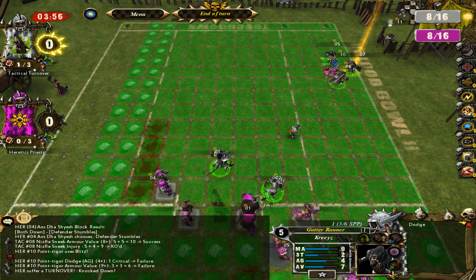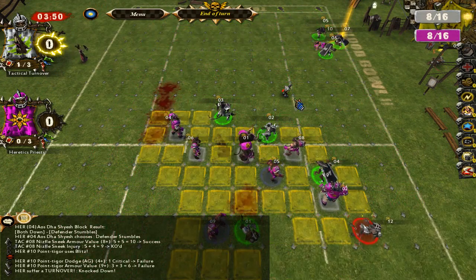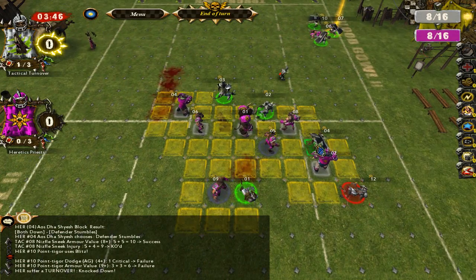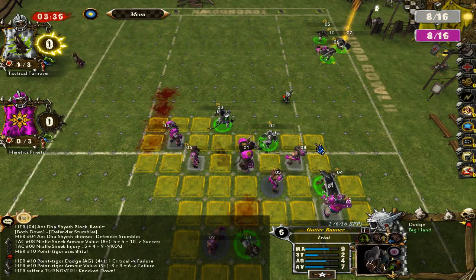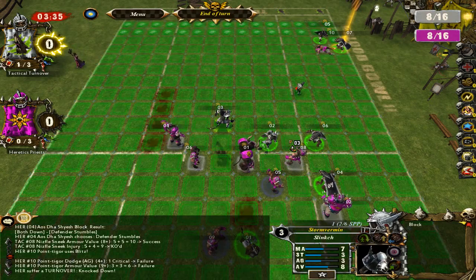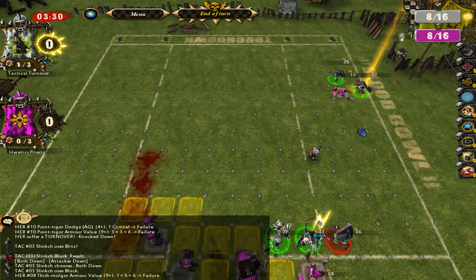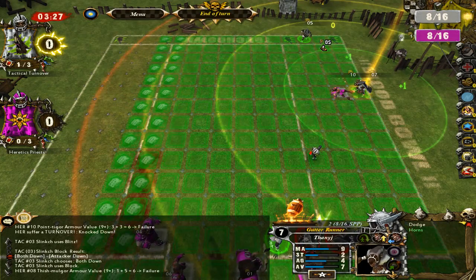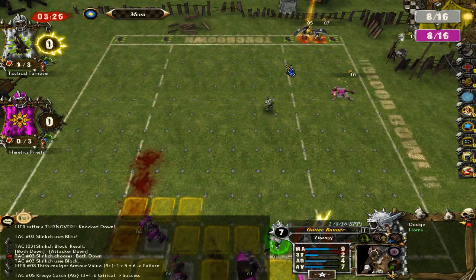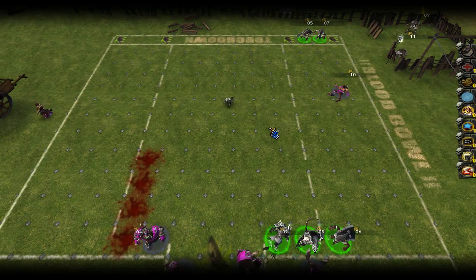The question is, do I want him to score or my horns player to score? He has a long way to go. I probably want block, or even wrestle on that guy. I'm going to blitz with a Storm Vermin just for the sake of it — nothing comes of it. The more secure way to do this is to put both players up here and then do the handoff in the end zone. Then you have a small chance that if you do fail the handoff, it might bounce back onto the throwing player.